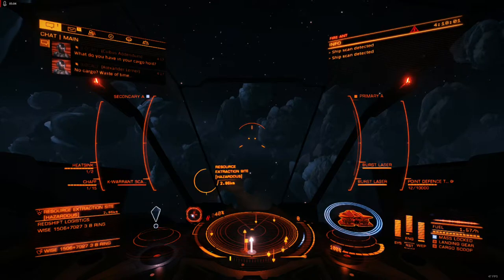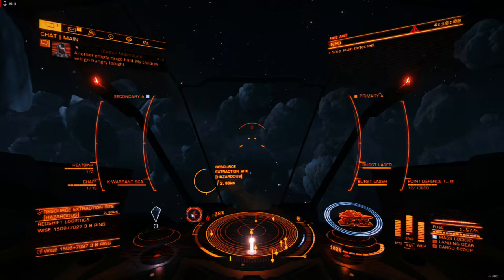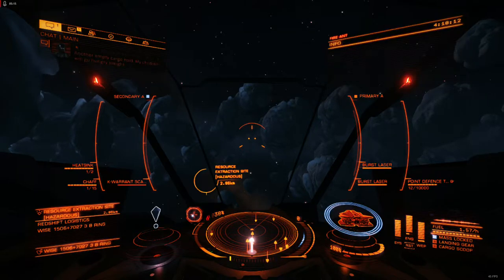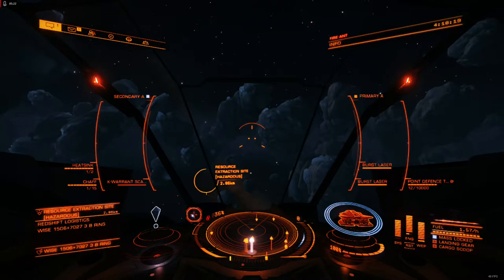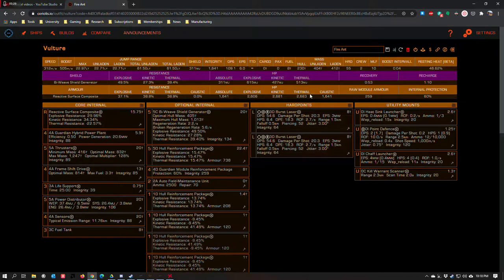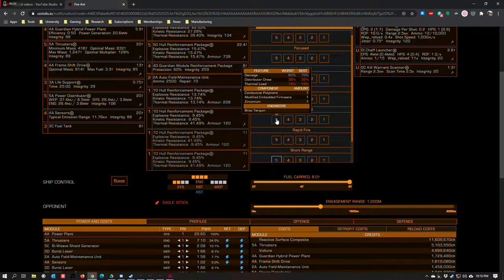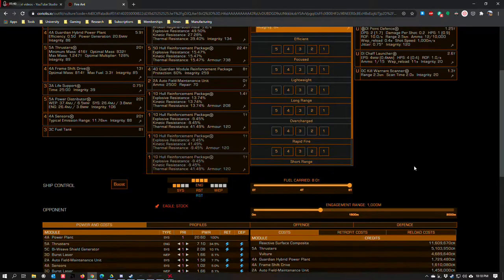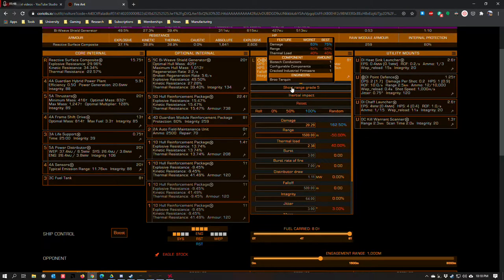Which means there's no reason at all to put blueprints like long range or focused on this thing, because you're never going to take advantage of the massive range boost, and you'll probably increase the likelihood of accidentally hitting something you're not trying to shoot at and getting a reckless or wanted flag. The only effective blueprints you should consider for this type of burst laser build is short range. Technically you can do overcharge, but you're not even going to take advantage of its default three-kilometer maximum range, and you'd take a massive hit to capacitor draw. Short range has no impact on capacitor draw, but it does significantly increase thermal loads.